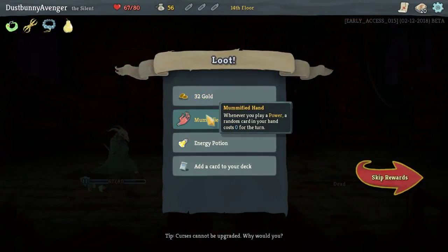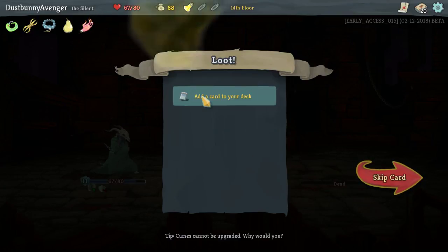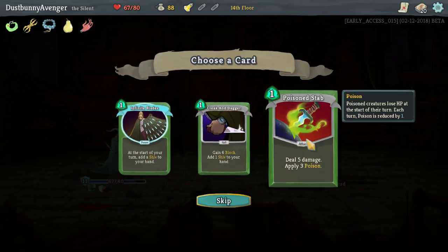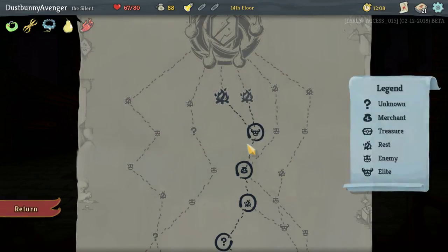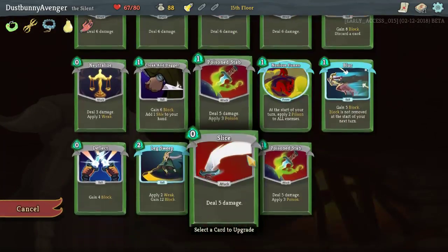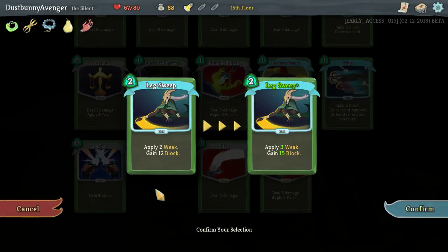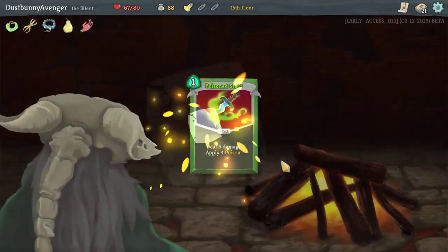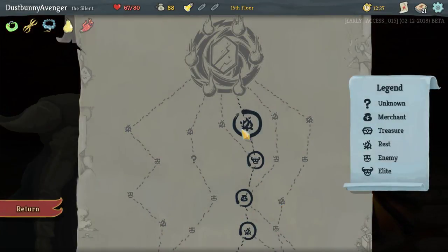Whenever you play a power, a random card in your hand gets zero cost for the turn — that's amazing. Add a card to your deck — Infinite Blades: at the start of your turn add a Shiv to your hand. Can I make that innate? I kind of want an extra Poison Stab honestly. Let's do Poison Stab — screw it. Do I want to heal up or smith? Let's go ahead and smith. That would give me 8 damage. Lake Sweep would do 3 weak and 15 block — that is more than just a block.